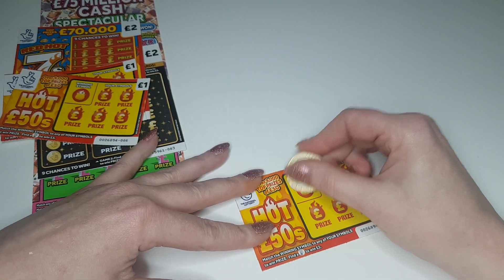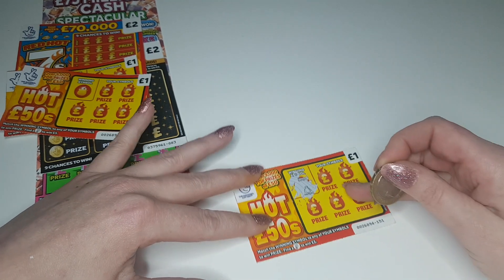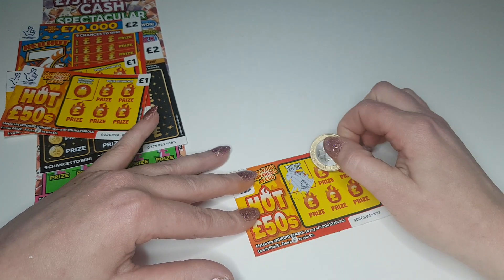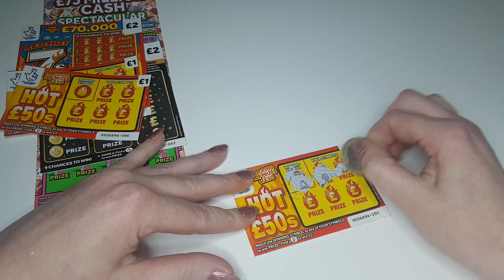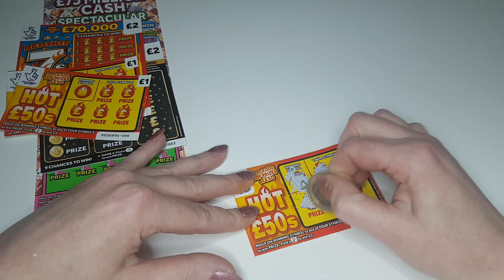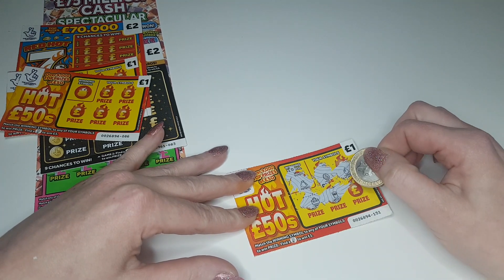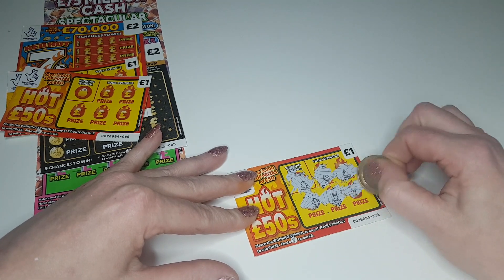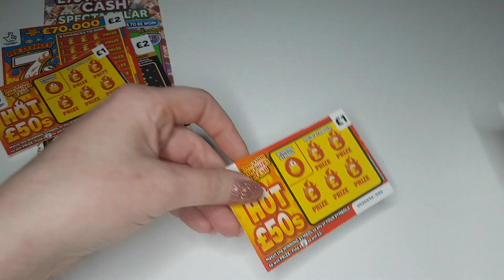We're looking for a winning symbol which is a money bag - if we find it, that's five pounds automatically. We've got a coin, a drop, a bag, water, water, and a fan. So that's a loser.